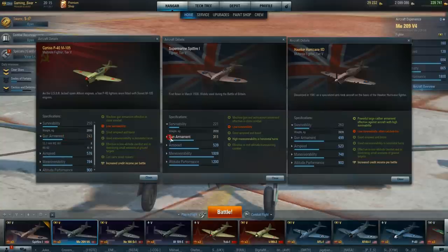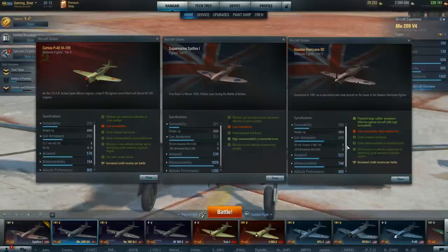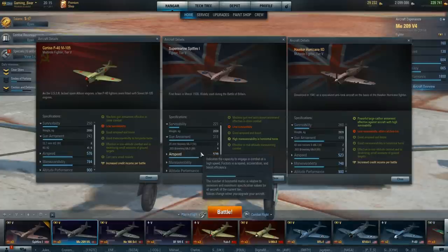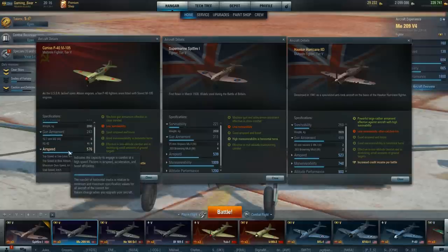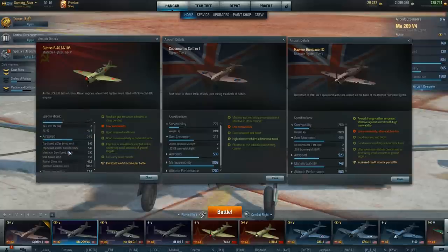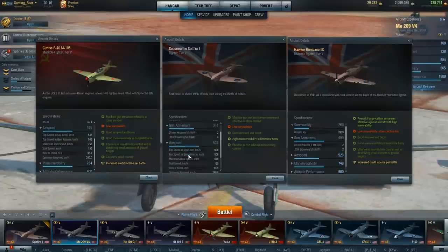Let's have a look at the gun armament. The Hurricane has 499 damage, 240mm Vickers and two 303 Browning MGs. The Spitfire has two 40mm cannons and four Brownings. The Curtiss has six 12.7mm and some rockets from memory. Firepower-wise it's a very interesting situation — I'm liking the look of it and I really want to test those out.